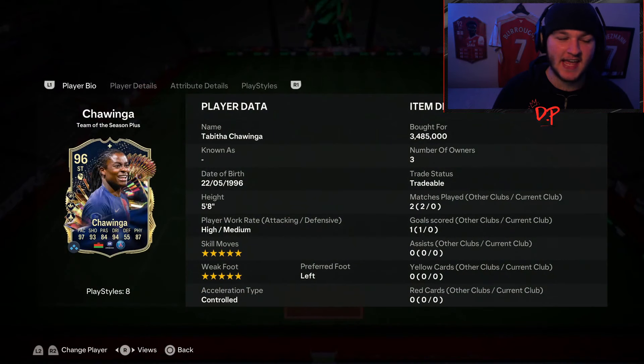League Team of the Season is here, and the card that looks the most crazy to me — the card I really wanted to try out — is this Chiwinga card. I did a league TOTS tier list and put her into the S-plus tier, the very top tier possible. She just looks absolutely incredible. We picked her up for the small price of almost 3.5 million coins. We're recording this about 16 hours after she was released, so by the time you're watching she could be two and a half to three million — who knows.